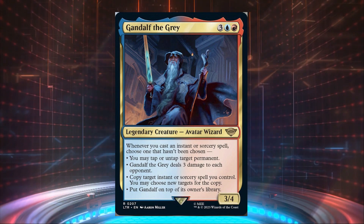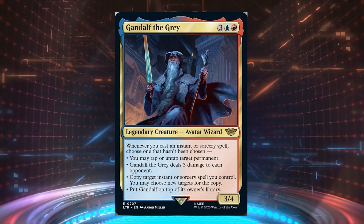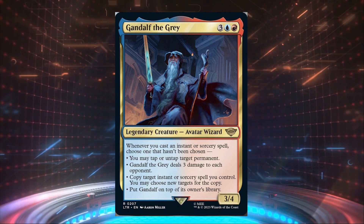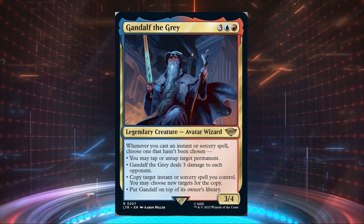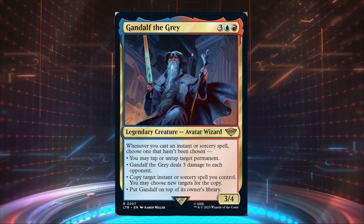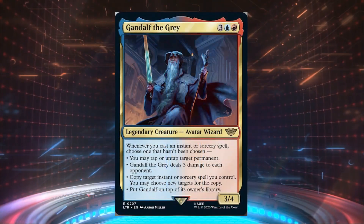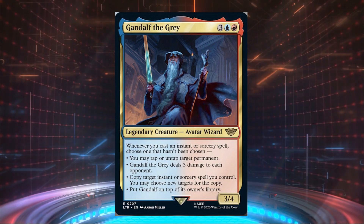The last trigger is what lowers the power of this card considerably: put Gandalf on top of its owner's library. Once you cast your fourth spell, Gandalf goes on top of your library and you can no longer take advantage of his more useful abilities, unless you decide to run blink cards like Deadeye Navigator or Essence Flux.